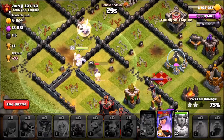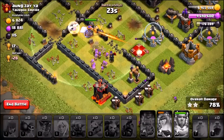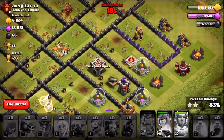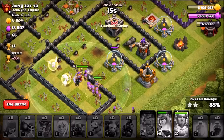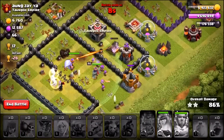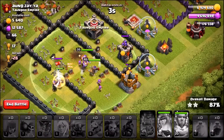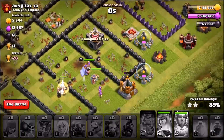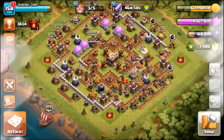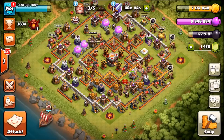Trying to get extra percentage taking out builder's huts at the bottom. The double giant bomb does nothing to the queen. It's looking like another 90 percent — there isn't a single building that can stop this attack and it would have been a three-star with more time. Time is a serious issue with immortal hog riders. Final score: 89 percent — what a great attack though. That's where we'll end the episode — leave a like, subscribe, and let me know which troop should go immortal next!